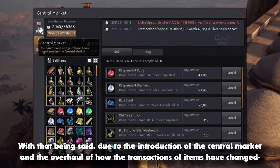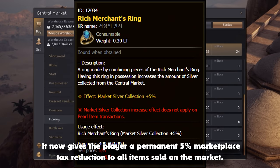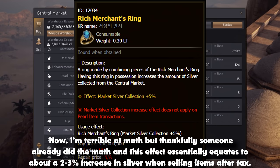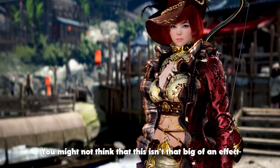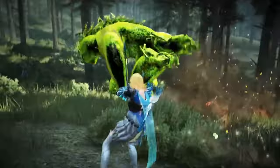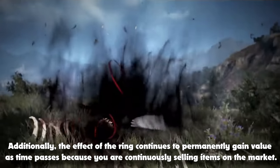With that being said, due to the introduction of the Central Market and the overall change of how transactions of items have changed, the effect of the Merchant's Ring has also changed. It now gives the player a permanent 5% marketplace tax reduction to all items sold on the market. I'm terrible at math, but thankfully someone already did the math and this effect essentially equates to about a 2-3% increase in silver when selling items after tax. You might not think that this is that big of an effect, but if you consider that people are now commonly selling items up to 100 billion silver, that's an extra 2-3 billion silver you could have received. Additionally, the effect of the ring continues to permanently gain value as time passes because you are continuously selling items on the market.